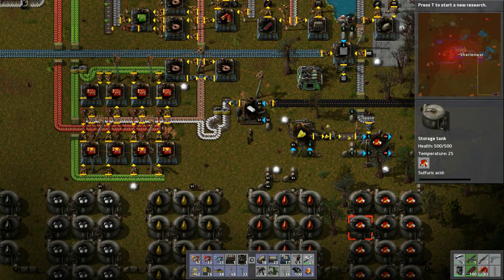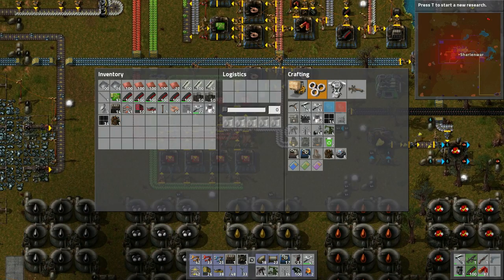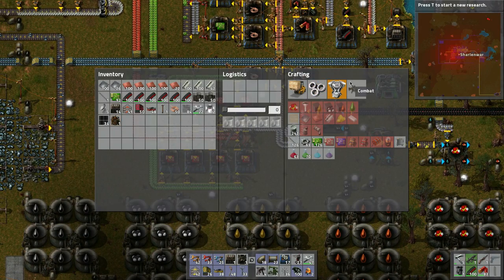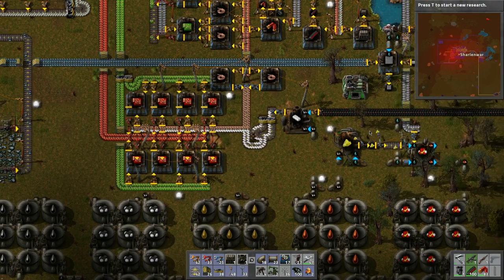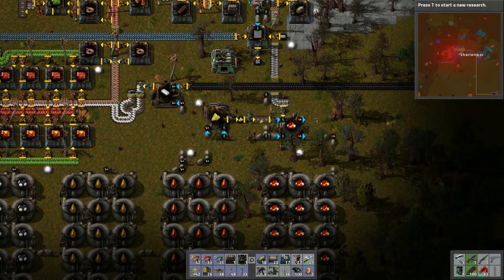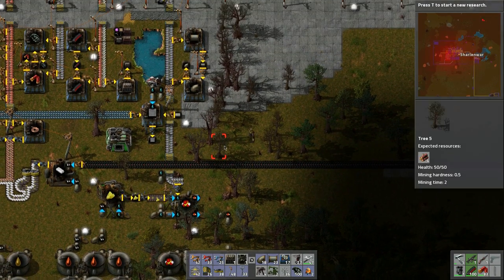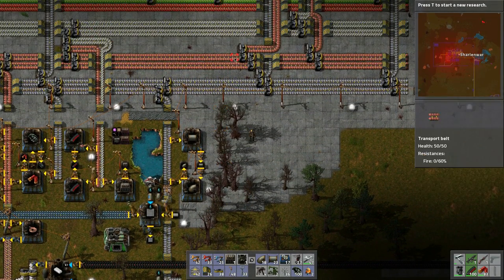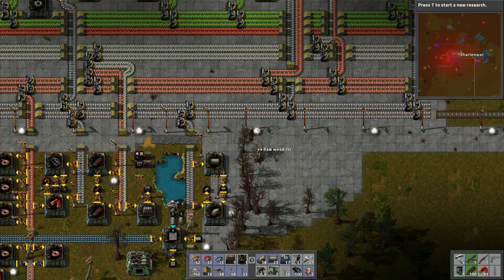This stuff is going like crazy, so now we need to make batteries. I think we need copper, iron, and sulfuric acid. Here's the sulfuric acid, and we have copper and iron here.